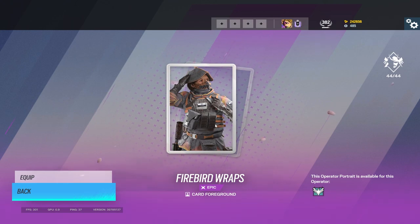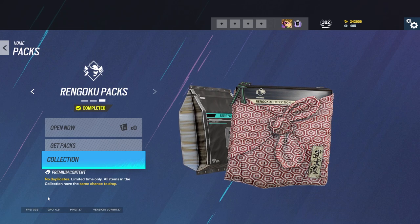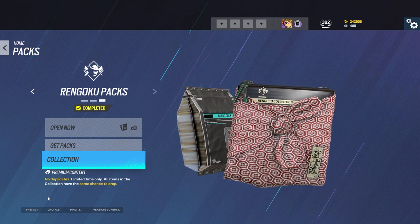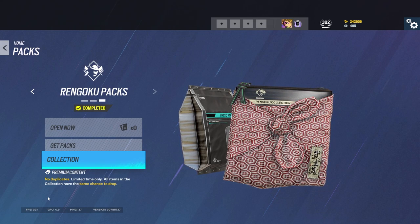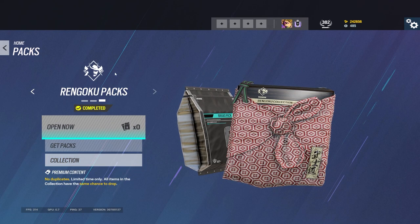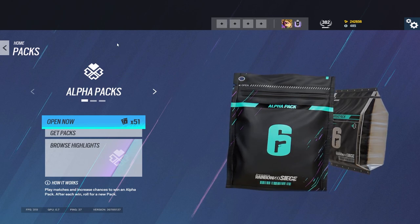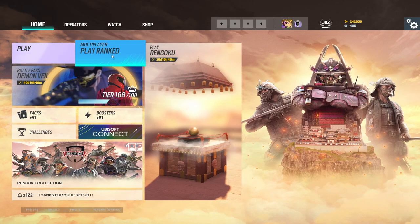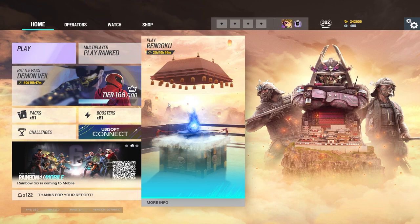And last but not least — Zofia's Calling Card. So that's the collection there for the Rengoku event. If I had to say my favorite one, I'd have to say Rook all in all, because the calling card's cool, headgear's sick, uniform's sick. Gunskins are iffy, but definitely the best one in my opinion. So if you're gonna buy any of them bundle-wise, I'm gonna say Rook — 100%. Rook, then Zofia, then Twitch, just because Zofia's Gunskin definitely beats out Twitch. Those are my top three. Let me know what your guys' top three are. Take it easy, peace.